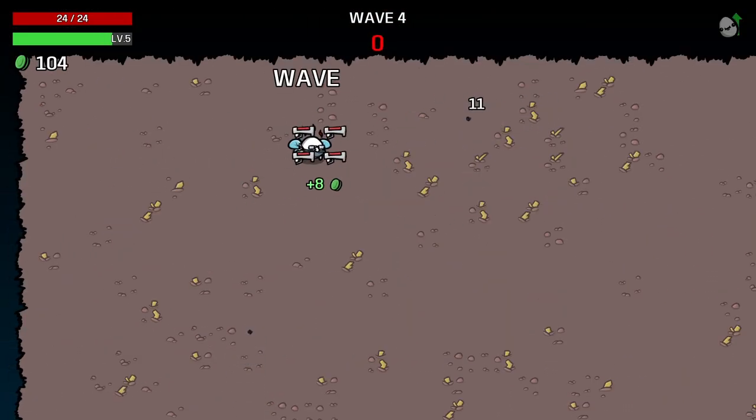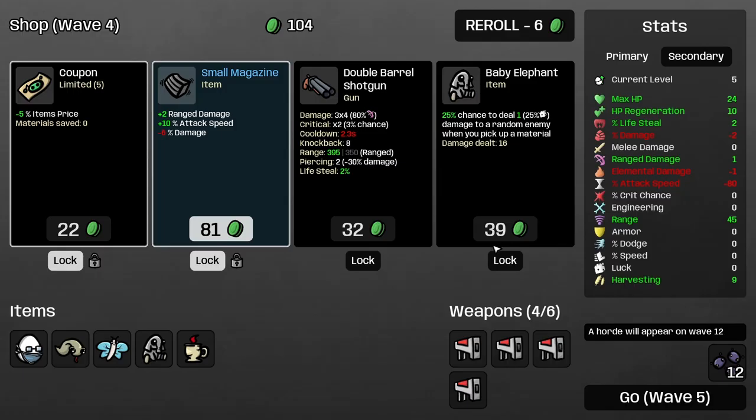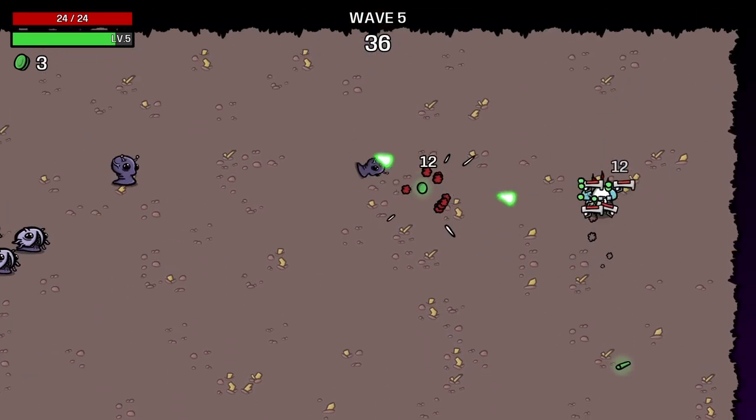Wave four is now complete — still no challenge whatsoever. I take attack speed again because the more attack speed you have, the more damage you do. And that was a very quick shopping session — moving on to wave five.